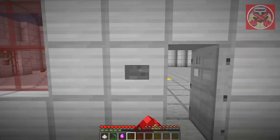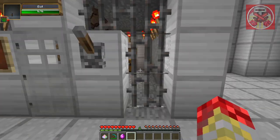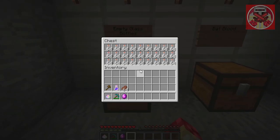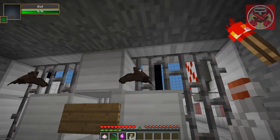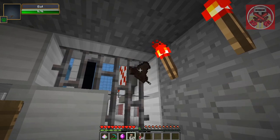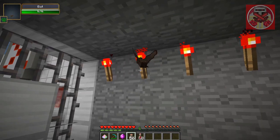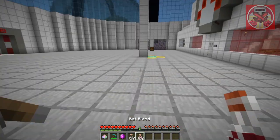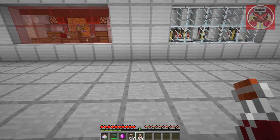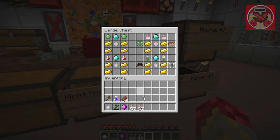I'm going to show you how to get bat blood. I made this little bat cage to contain some bats. What you need to do is get an empty glass bottle and right-click on a bat to get bat blood. When you right-click them it doesn't harm them, so you can spam this as many times as you want and it stacks like normal items. That's how you get bat blood to make the bat wings.